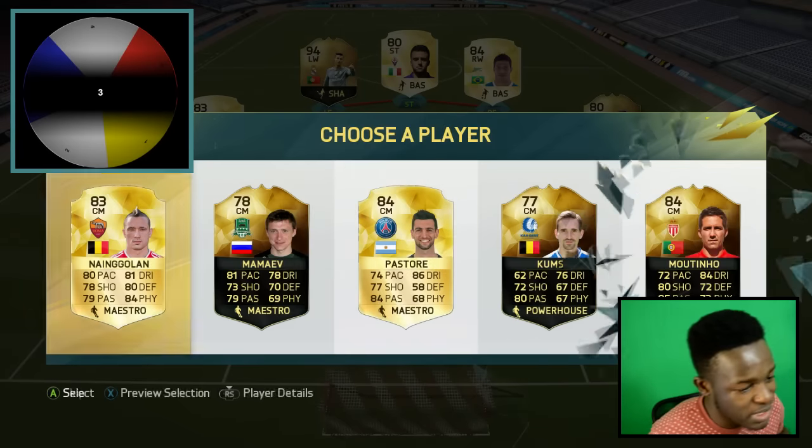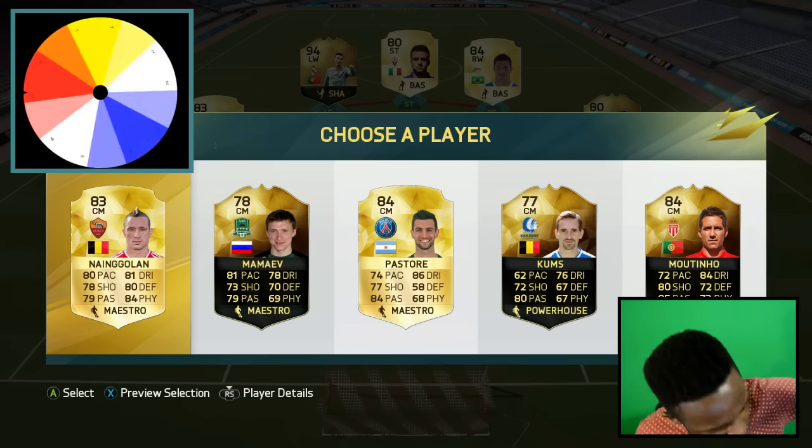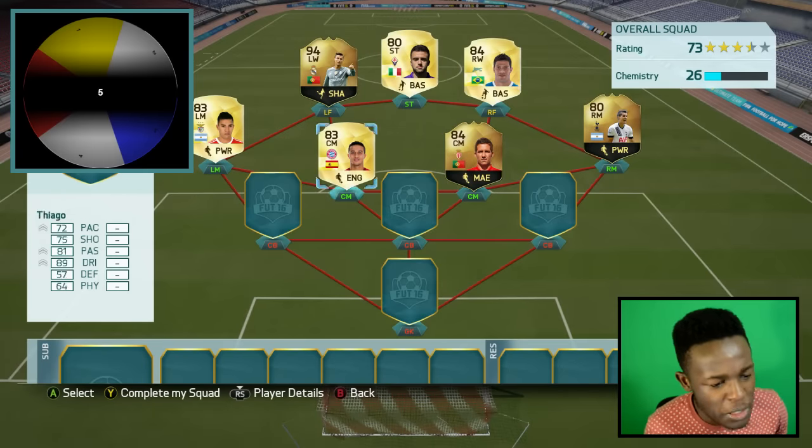On to the next midfield position - we get Nangolid, in-form Mamella, Pastore, in-form Koms, and in-form Martino. Spinning the wheel and we get number five, so that is in-form Martino.